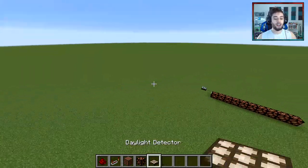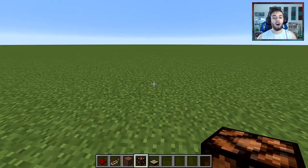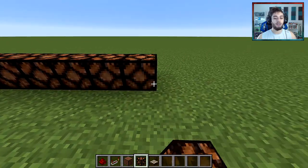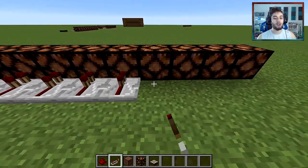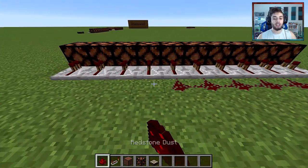Now let's start with the clock. Take all ten redstone lamps and put them in a row — one through ten. Behind them, place redstone repeaters facing the lamps on every single block. Don't touch the ticks. Behind that, place redstone dust.